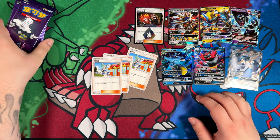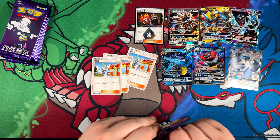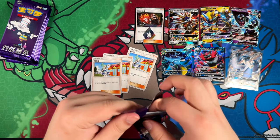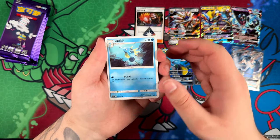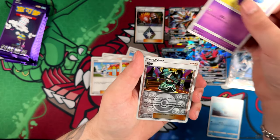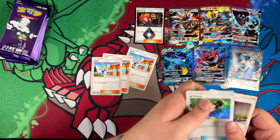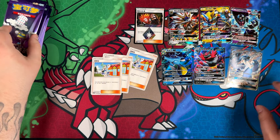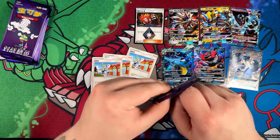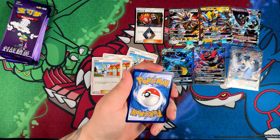We still got a bunch of booster packs left. Let's test the theory — if the wiki is correct that this set contains two super rares instead of just one. It did say two flash cards, whatever that means. Maybe they just mean one prism card and then one super rare. Maybe that's what they're referring to — I'm not quite sure. But either way, that is a very, very cool pull.